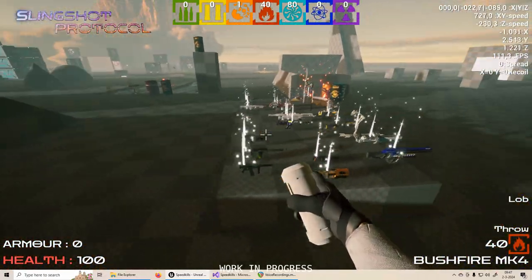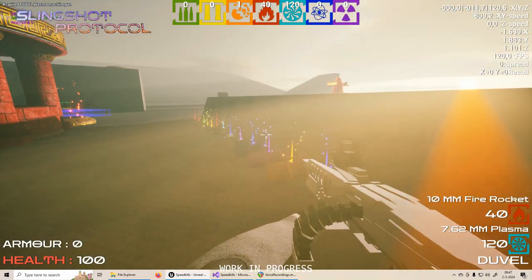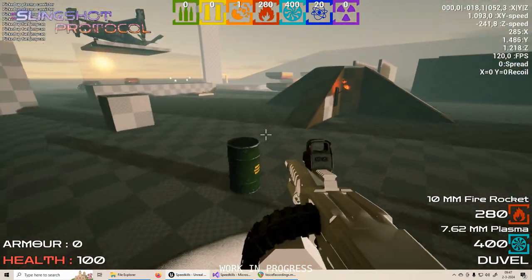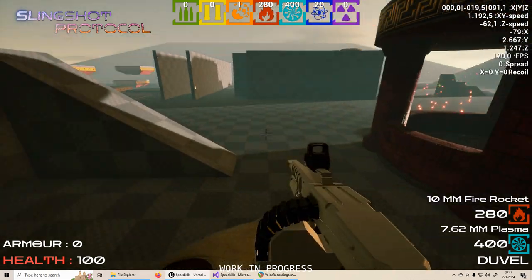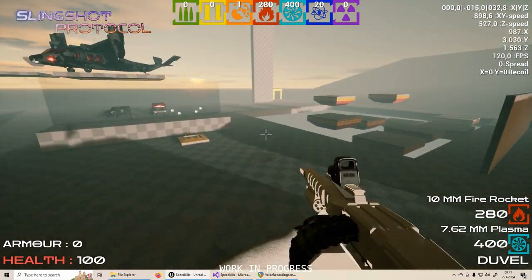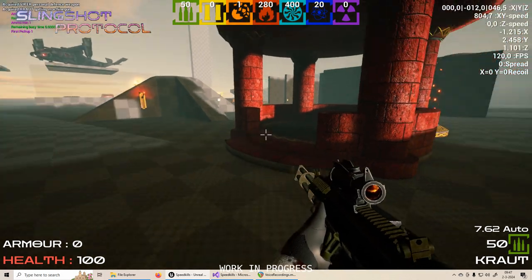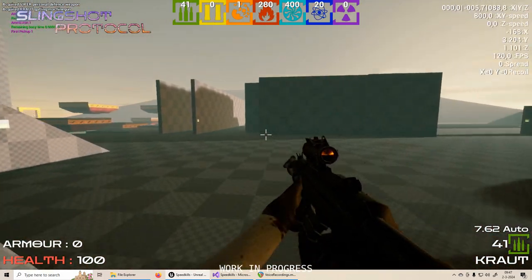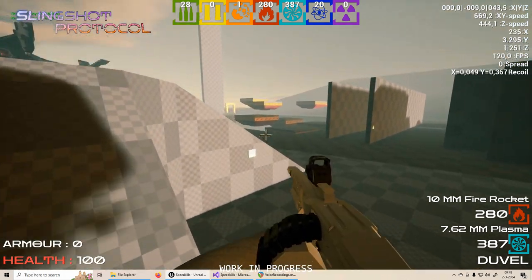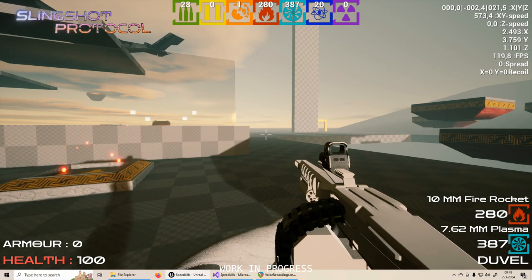Next weapon is the plasma machine gun. I've said a few times that I want every weapon class to have a non-reloadable weapon — this is the non-reloadable weapon of the plasma class. You never have to reload it, it just shoots. It's very similar to the gatling gun, but a lot better, which is the whole point. The plasma weapons are kind of like direct upgrades to the small arms — less recoil, better damage, just overall better.